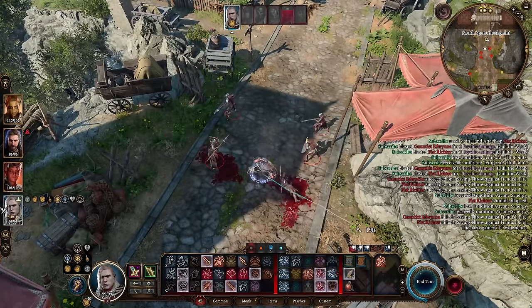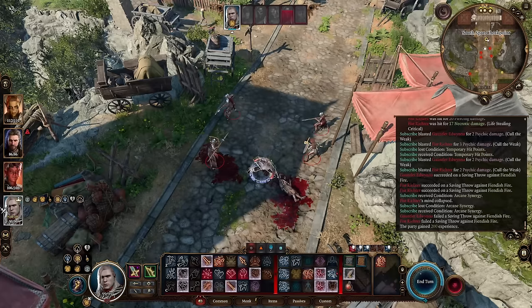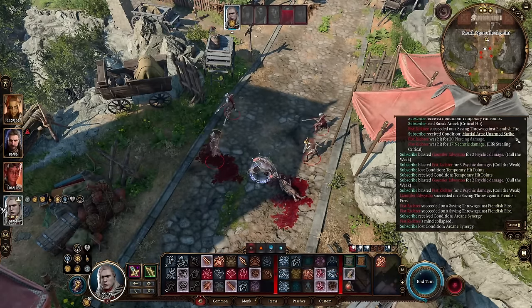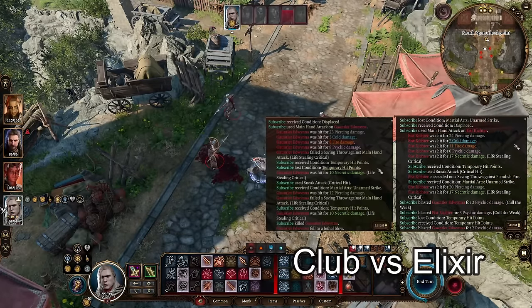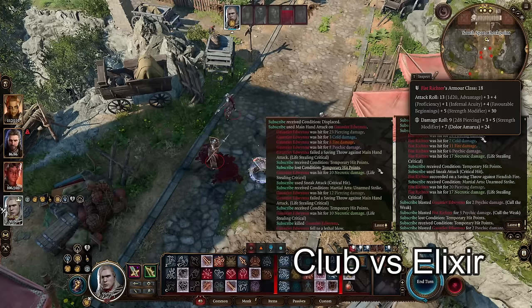Now that was a lot of damage. You can see I got the extra temporary hit points. And if you take a look at my damage now compared to before — you have the 24 piercing, and you can see plus seven from the weapon, the necrotic plus seven from the weapon.